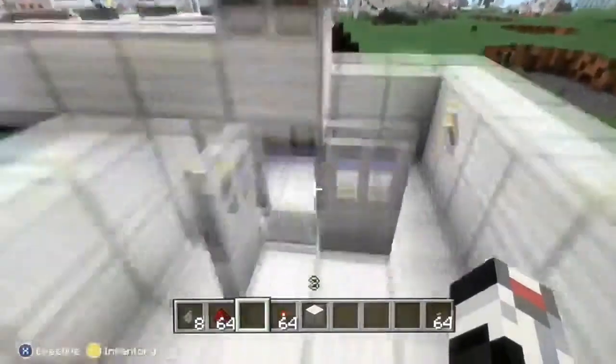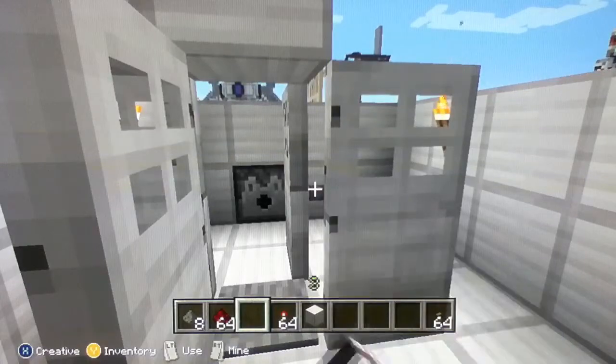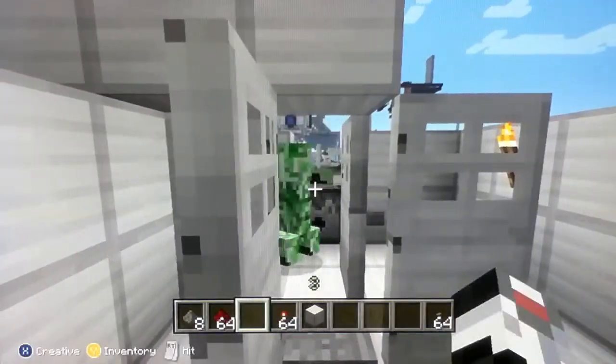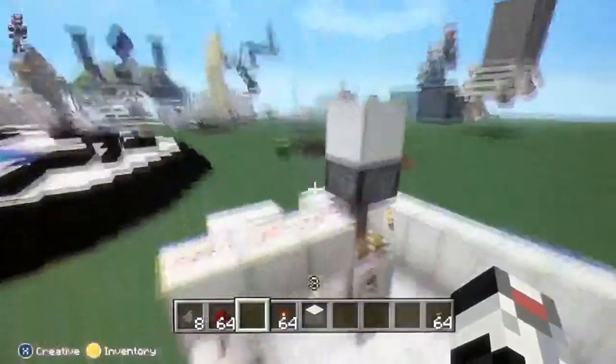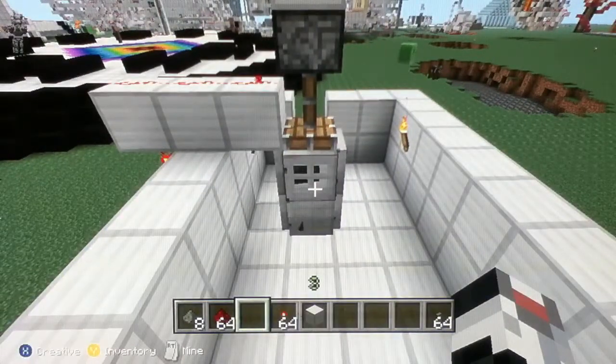Basically I'll show you and then I'll tell you how it works. The creeper comes here, and since I'm in creative mode, I have to hit him to get him moving. Oh crap, I didn't mean to hit that. Go ahead creeper. And he gets trapped in there, that block crushes him until he dies, and only a second now.